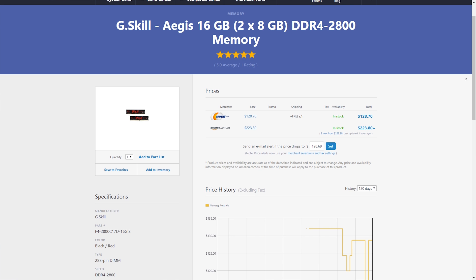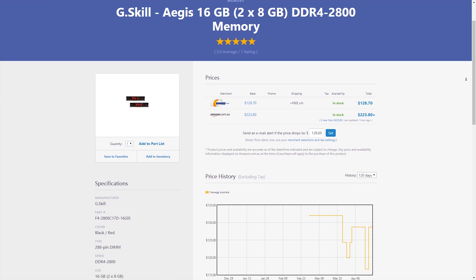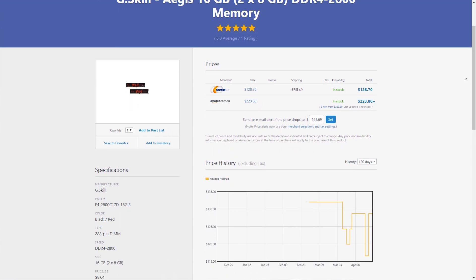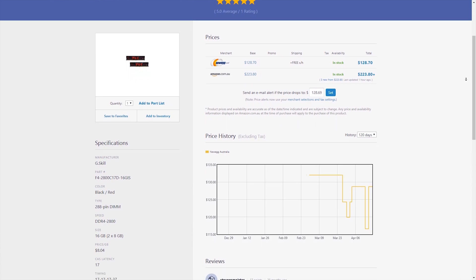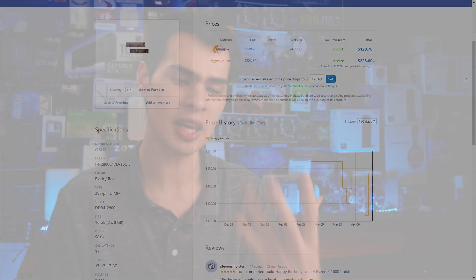For RAM, we're looking at a G.Skill kit — the Ares 16GB running at 2800 MHz. It ticks all the boxes, it's at a decent price point, and it's really hard to complain about. The visuals aren't the nicest looking RAM, but why spend an extra $100–$200 on aesthetics when we're not spending a huge amount on the overall system?